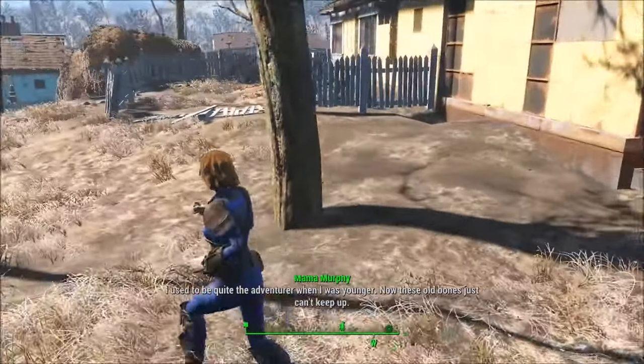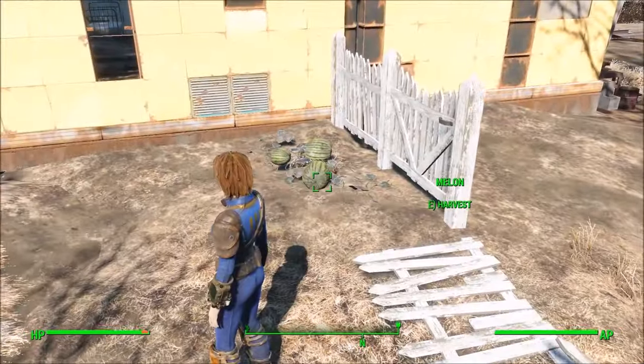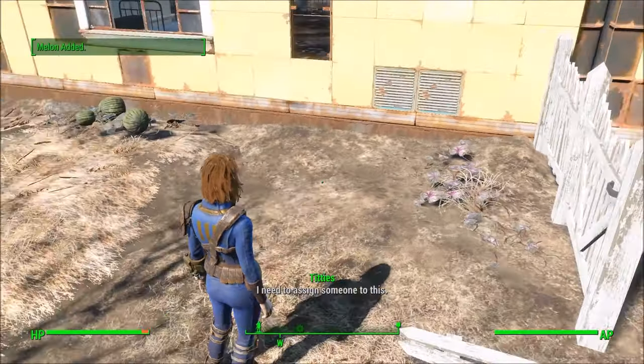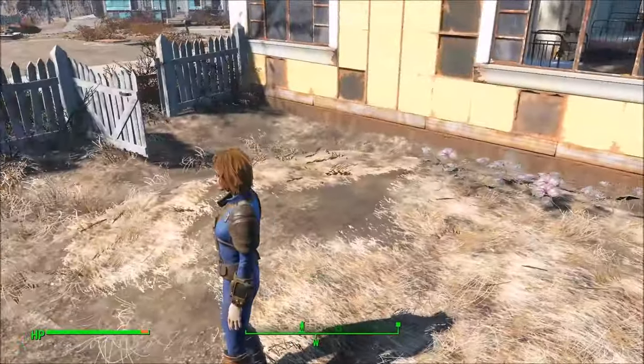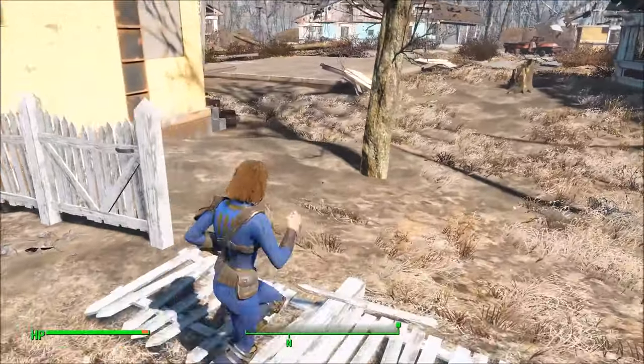One of the first places you can look to find some food seeds is behind the Sanctuary base — you'll see we've got a couple of melons, there's also a gourd back here, but that's only going to be enough to get you halfway there, so you're going to need to find food elsewhere.